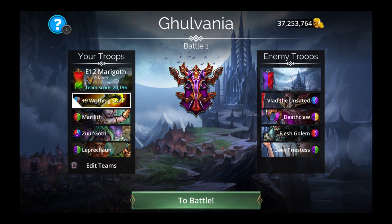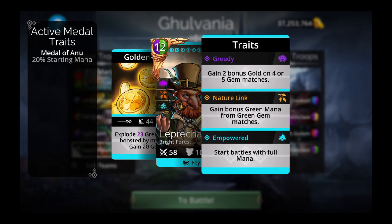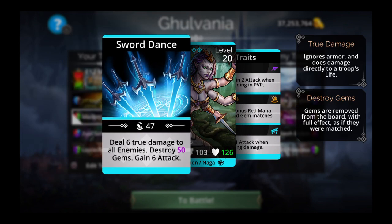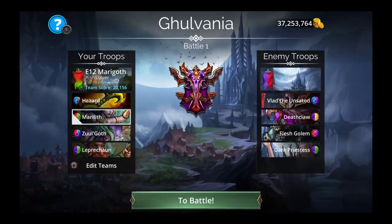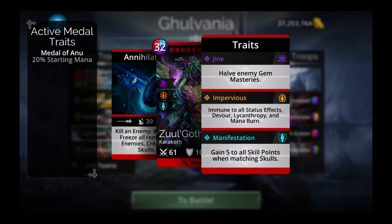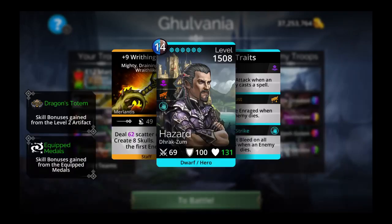Here we have a very end-gamer based Slayer build. We are using Leprechaun to get things going — he starts battles with full mana and has Nature Link, gaining bonus green mana from green gem matches. This helps Marilith, who also has Fire Link and gains bonus red mana from red gem matches. We are using Marilith as our main mana generator — in my case she destroys 50 gems and gains some attack. Zul'Goth kills an enemy, burns and freezes all remaining enemies, and creates skulls, and this is when the Slayer class comes into play.